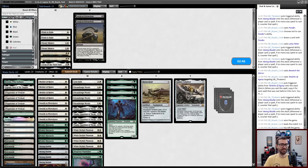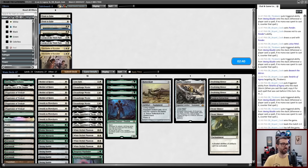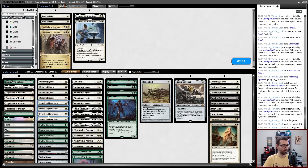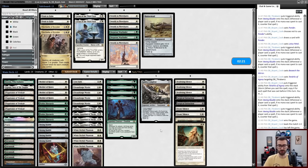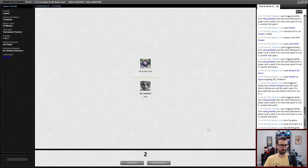So I have Deafening Silence, Surgical Extraction, Stony Silence, and Sanctifier en-Vec. I could play Lauren. I do not want Swords to Plowshares. Deep Root Wayfinder seems slow. I can cut at least Batterskull here. Lion Sash is okay. Mom's okay — I'm thinking about trimming Stoneforge and trimming Mom or Noble Hierarch. Mom basically defends Thalia; it technically defends Sanctifier en-Vec. I don't know that I'm super excited about any of that.